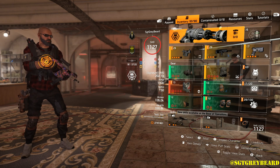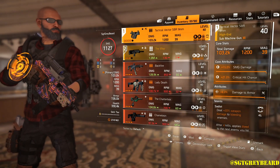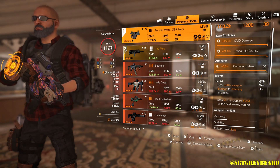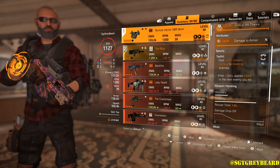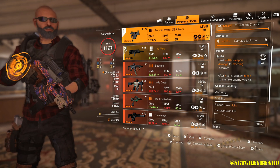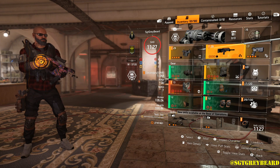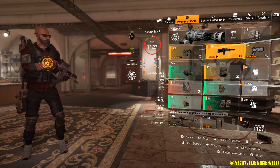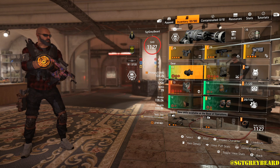Because this is a Hunter's Fury build, our primary weapon is an SMG. I've chosen this one because it's maxed out, but most importantly it has the Sadist talent. As you can see, it says: deal 20% weapon damage to bleeding enemies; after four kills, applies bleed to the next enemy you hit. With this chest piece all you're doing is making NPCs bleed. I would prefer to have the Sadist talent on a different SMG, but this is by far the best one I have for this build.